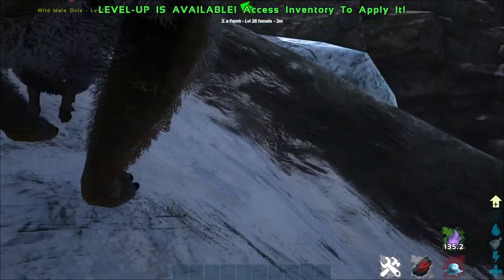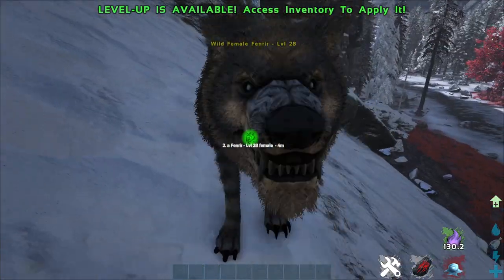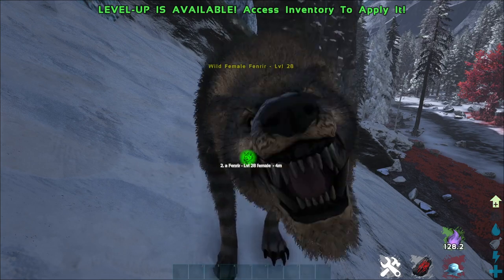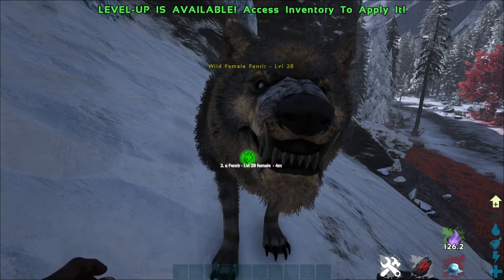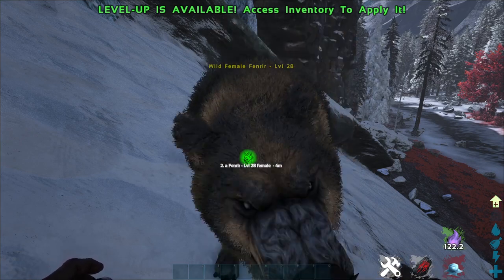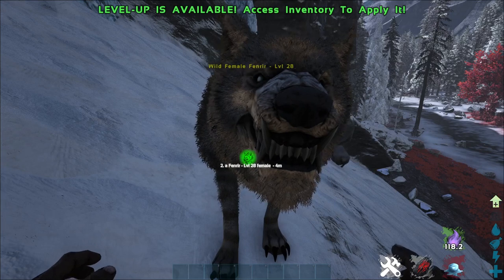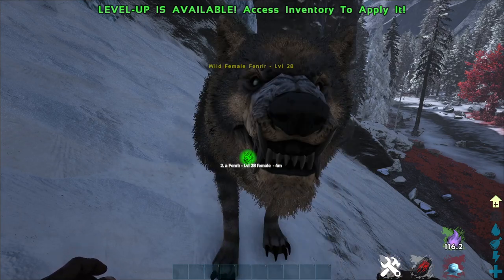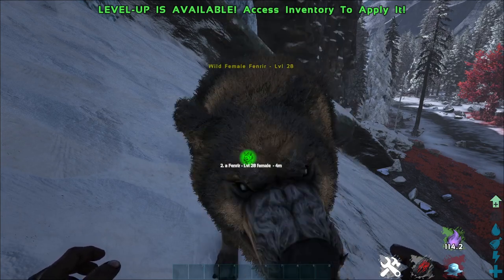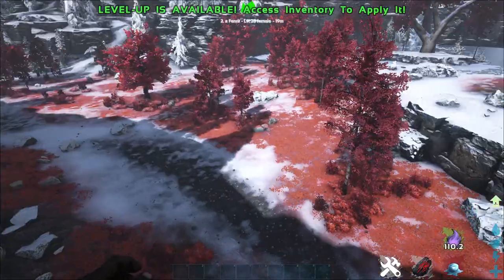As you can see, they've just spawned back in. You don't have to worry about anything like having to knock them out differently, because the only thing that Wildcard removed from them was their spawning and breeding. You can still technically knock out a wild Fenrir if you ever come across one.